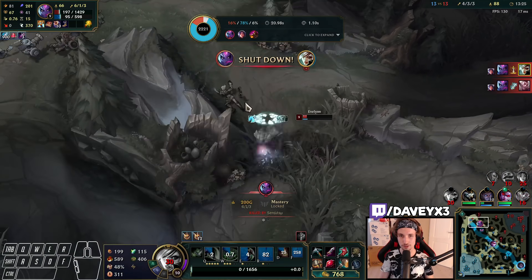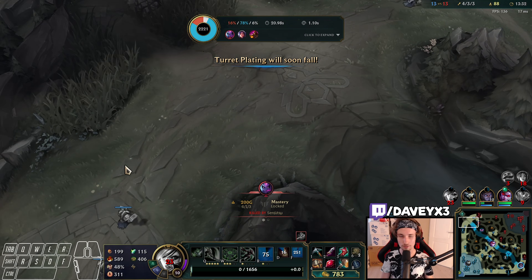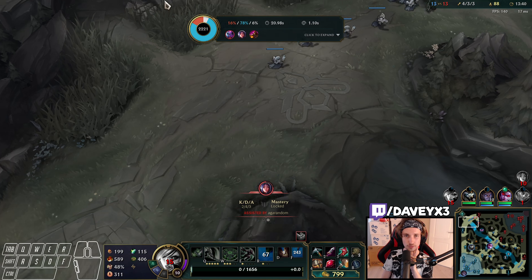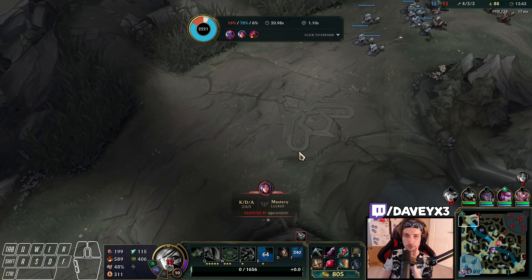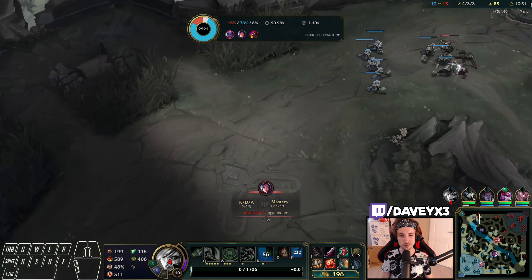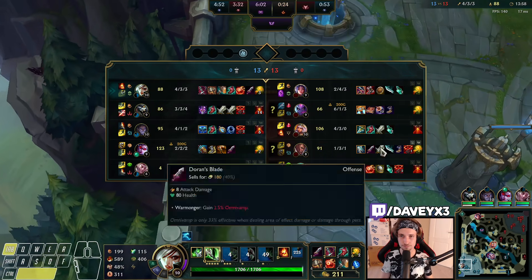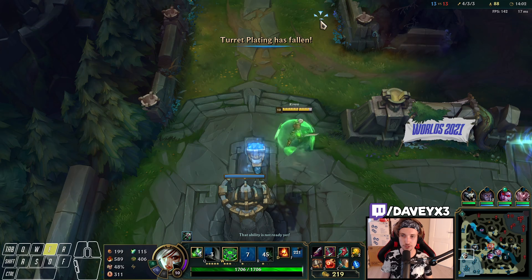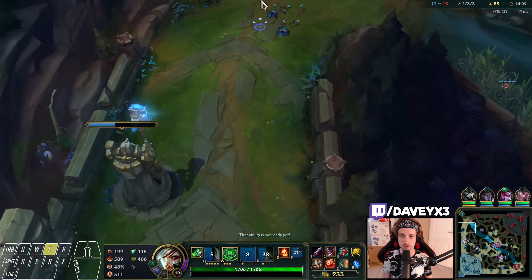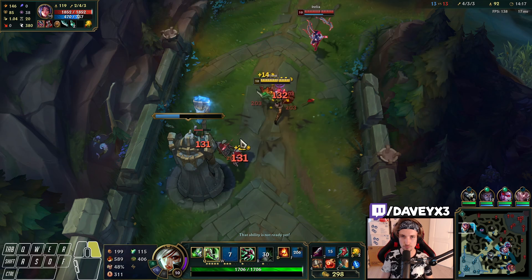Oh she ends up getting me anyway — that was like one auto away from getting her. My combos were at completely the wrong moment. I was so focused on Eve being behind me that I had to use my W-E to run away from her, but when Aurelia all-inned I had no stun, no E, nothing to turn with. All I could do was walk around and hope for the right moment. She has Goredrinker now and Steelcaps. If I had actually killed Eve I would have had so much gold right now.